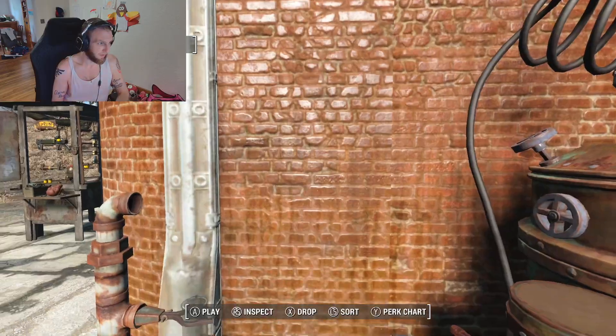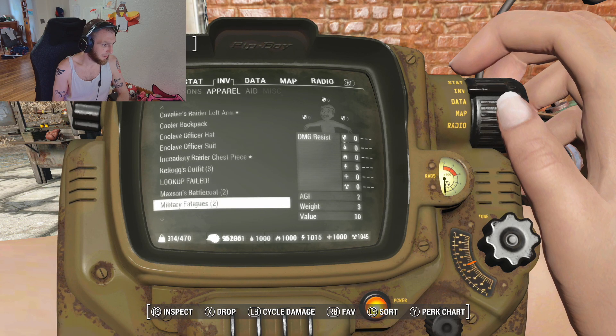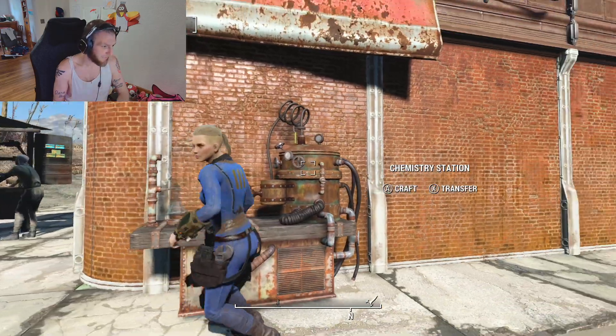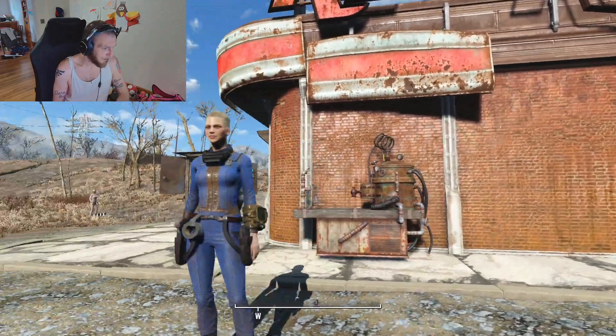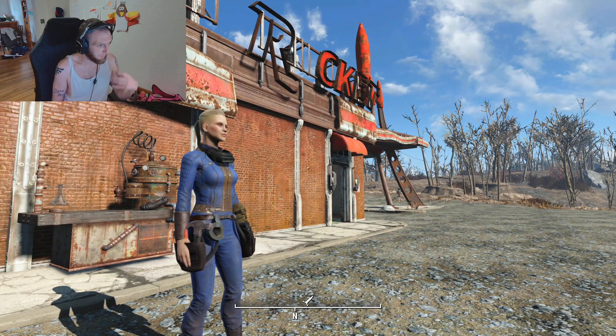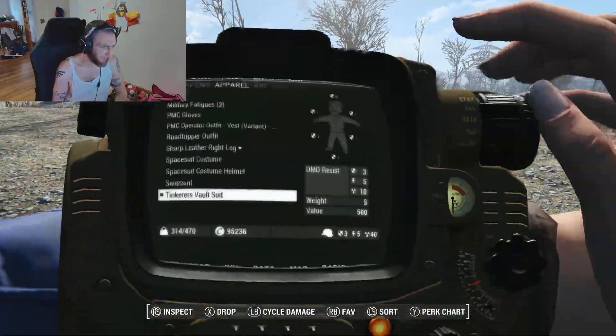We get the Tinkerer's Vault Suit. We go down to T in the menu and put it on. It's got extra pieces of equipment on there — it does look quite nice. You have a little hammer, a little duct tape, some welding goggles. It is an upgraded version of the vault suit.